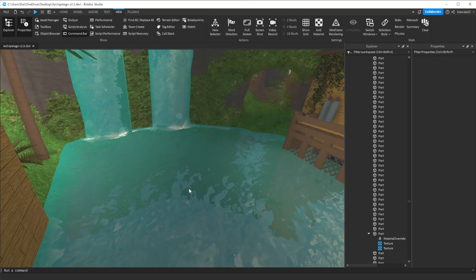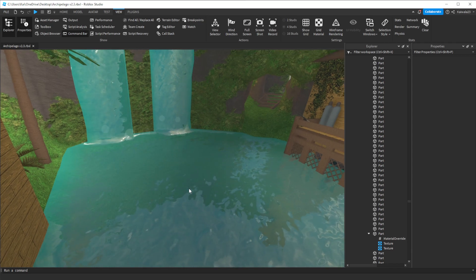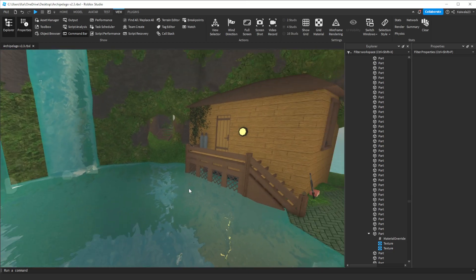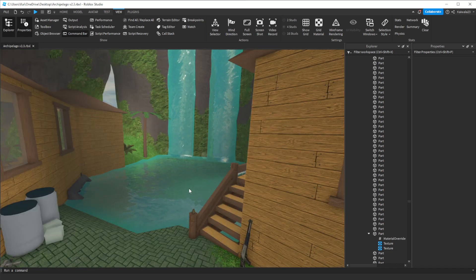Group camping is a problem on a lot of maps, such as Skeld or Station 27, and I don't want it to happen on my map. It can still happen, but there are plenty of options for traitors to deal with it. This is the level of thought I put into every single area of this map, and it's thought I wish more map makers would put into theirs.